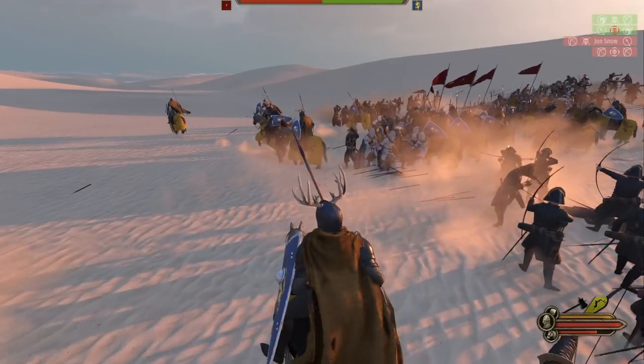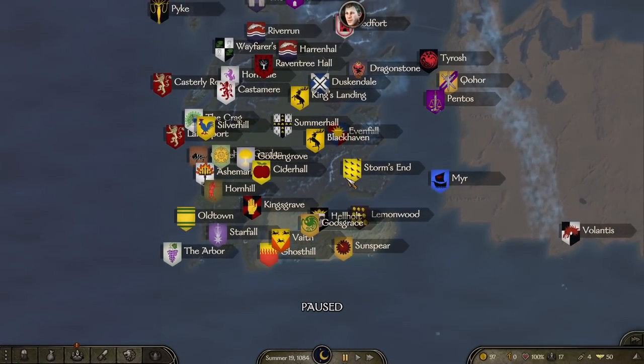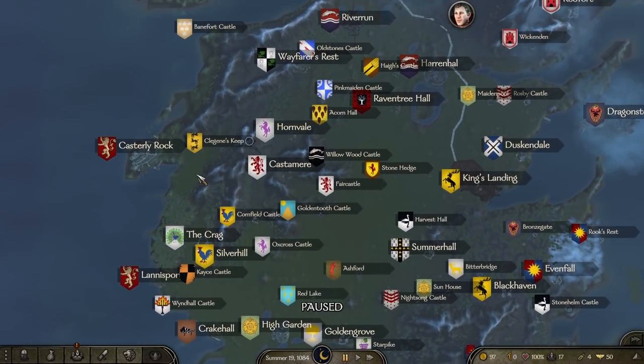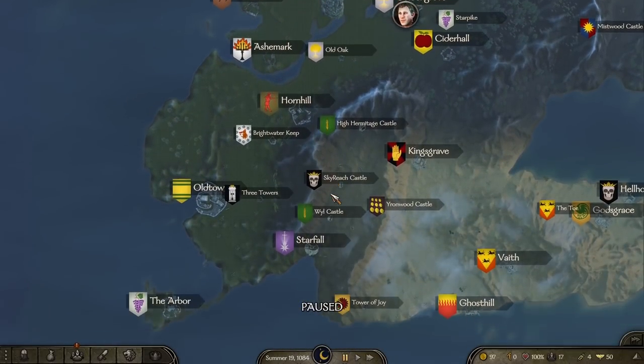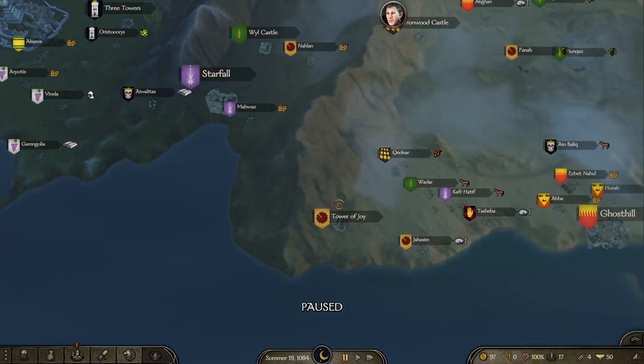It is a complete remap and rehaul of all of Calradia, so everything is completely changed. They add tons of new locations like King's Landing, the North, and Lannisport, and every single major city, castle, and village in the Game of Thrones universe.